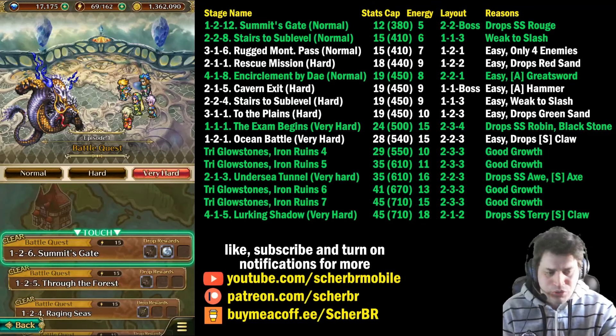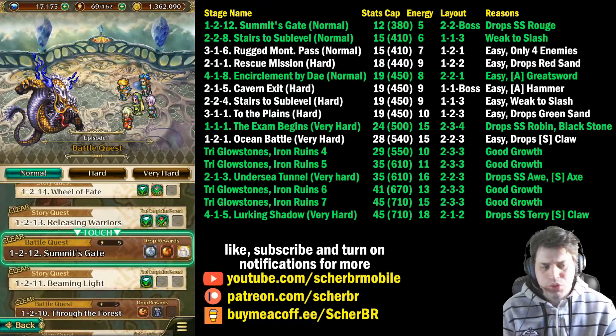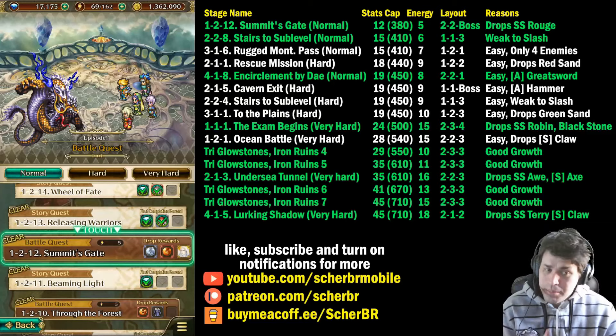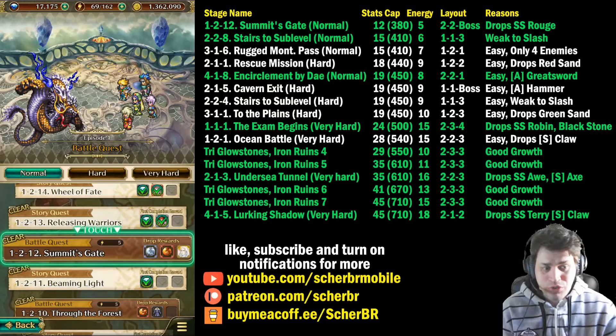The very first good point to farm is Summit Gate on Normal 1 to 12. This is the place where you farm for Rouge. This is the only place where you should be farming at the start of the game. Even if you don't want Rouge, it's still a good place to farm. It's where you start learning the mechanics of this game, because it's the very first stage where playing on auto may not be good enough. You'll probably be dead before you know it. You'll probably also have to use some expedition tickets to get stronger to face this boss.